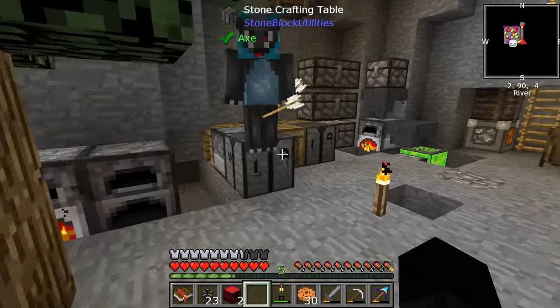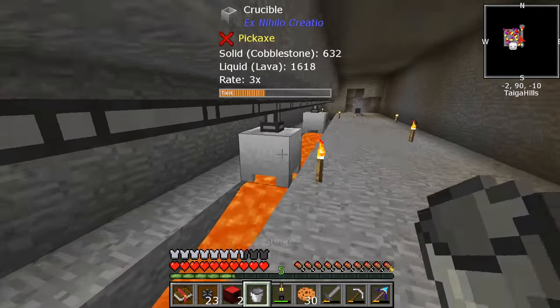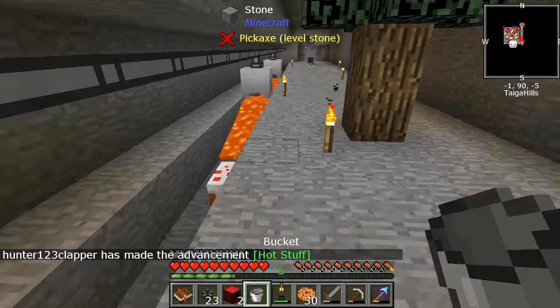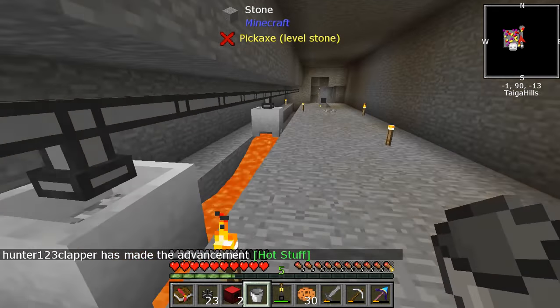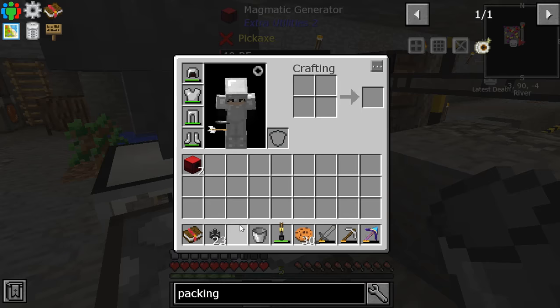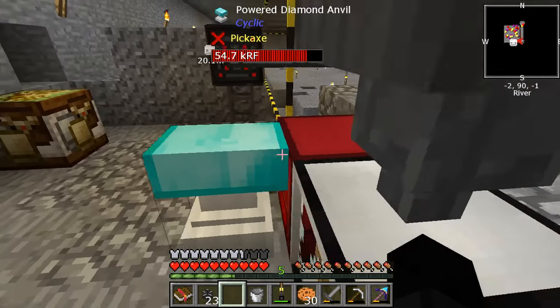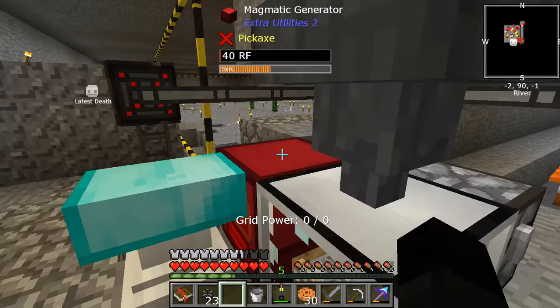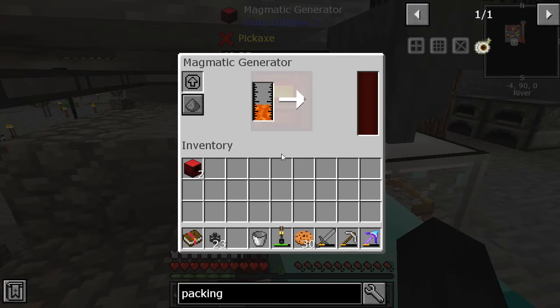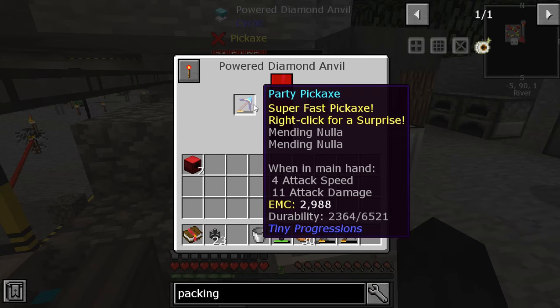Can I have buckets? I'm gonna start collecting the lava from this and start putting it into this, since I kinda have to do this part by hand. This should be producing power — it's not producing it very fast. This does not produce power as fast as the coal generator does, but it'll be a lot more efficient I think. Because coal is a limited resource for us — lava is, at this point, pretty much unlimited.